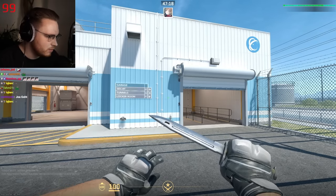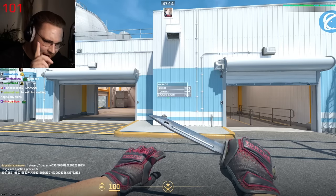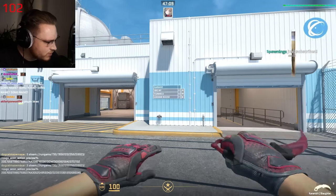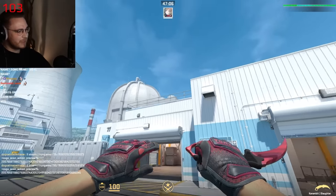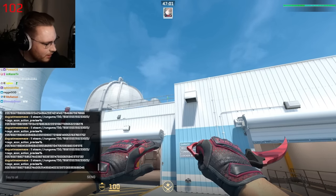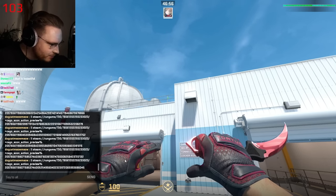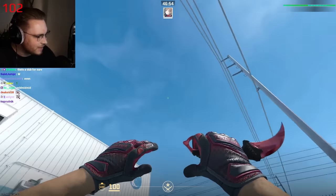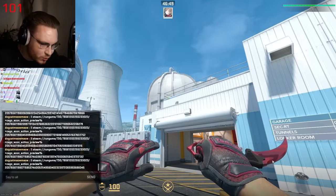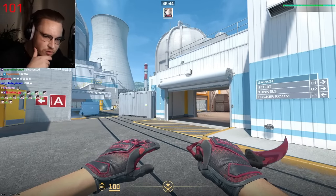Next up is Mr. J who submitted minimum-amount-of-red Crimson Kimono gloves — device has been looking for these for ages, we even made a post on it — with a Slaughter Karambit. These are perfect min-red Kimonos. Look at this — the red starts at exactly the same position on both. Device would really like this combo. We also have a hard pattern Karambit. Very nice, very creamy, my friend.